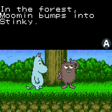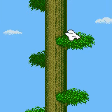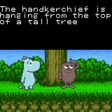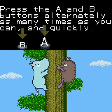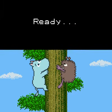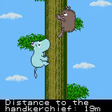In the forest, Moomin bumps into Stinky. He insists that Moomin Mama's handkerchief is actually his. He's a liar! The handkerchief is hanging from the top of a tall tree. Moomin and Stinky compete for the handkerchief by racing each other up the tree. I need to get that handkerchief back - it has Moomin Mama's memories. Press A and B buttons alternating as many times as you can, and quickly.